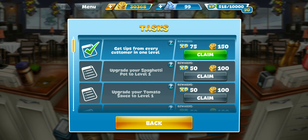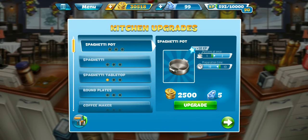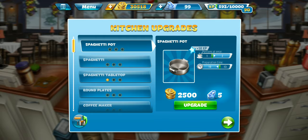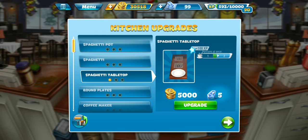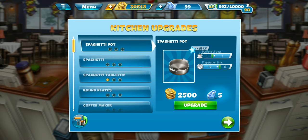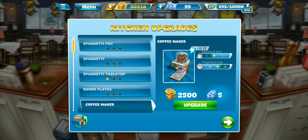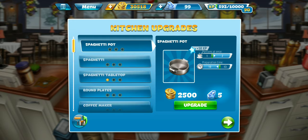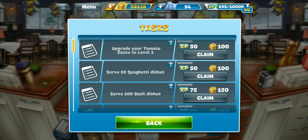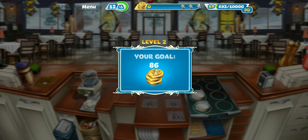Get tips from the customer in our video. Alright, cool, so we got another task. Let's get our first kitchen upgrade here. Looks like they already gave us the tabletop to level one. Should we do the spaghetti pot or the coffee maker? I think we'll do the spaghetti pot. We got a task for doing that, too. Cool. And let's go ahead and jump into level two and see if we can three-star this one.